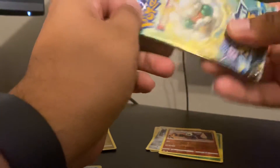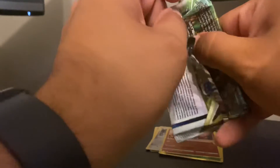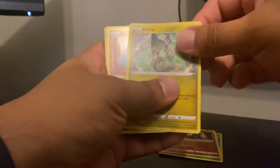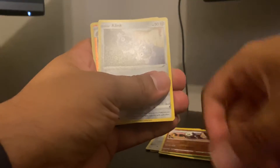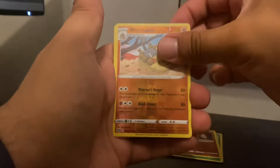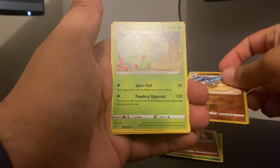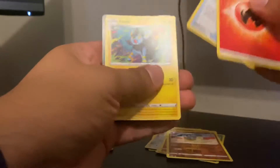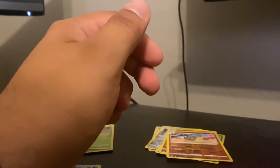Two packs left, we'll go with Brilliant Stars first — actually they're both Brilliant Stars. Cool cover art. We get Baltoy, Axew, Nosepass, Snorunt, Klang, Wormadam as the reverse holo, and Breloom as the non-holo rare. Man, talk about a snooze fest.